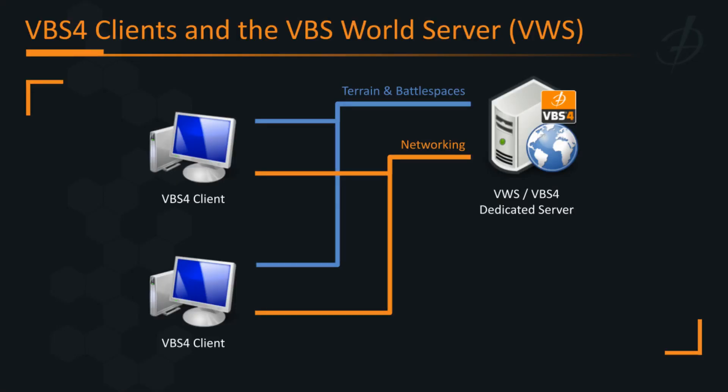Before we get into the new workflows in VBS4 21.1, it's worth quickly revisiting the concept of the VBS world server. This is an optional capability but it's very useful. The VBS world server will run on a separate PC on your local area network and connect your VBS4 clients. It does two important functions: it is a central repository for your terrain and battle spaces, and it also supports networking by providing a dedicated server as a service that's available automatically for you to use.